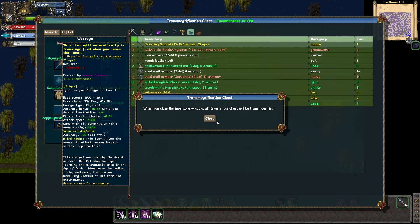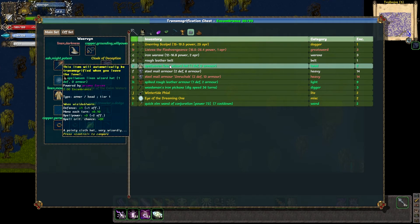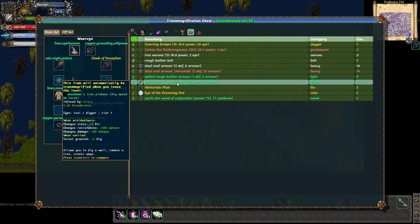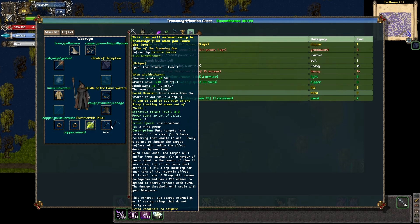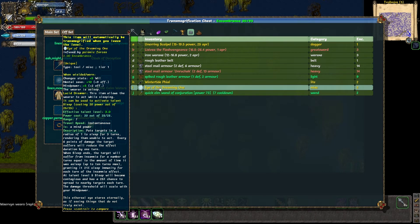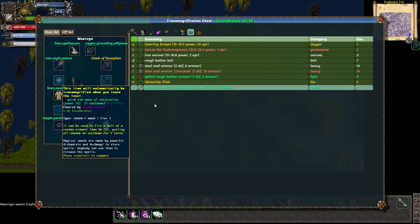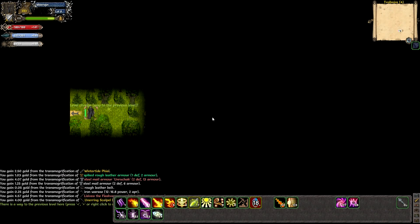Traces of blood everywhere — let's do it anyway. I might want this item: less resistances and less darkness damage but more mana per turn, more spell power, and more spell crit chance. Yes please! This one gives some nature resistance — why not. 'Eye of the Dreaming One' gives more willpower, more mental save, more mind power. I'll be asleep but can act while sleeping, which is nice, and I can sleep other people. I'm gonna take that one. Now I can put people to sleep — that's never bad.